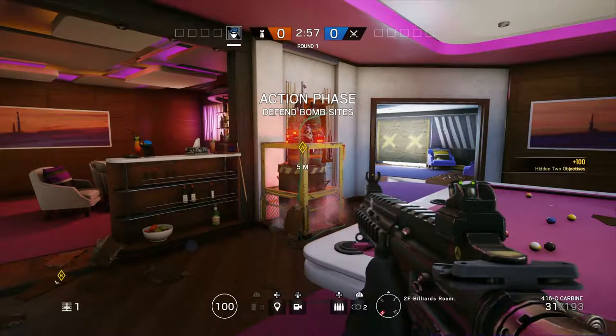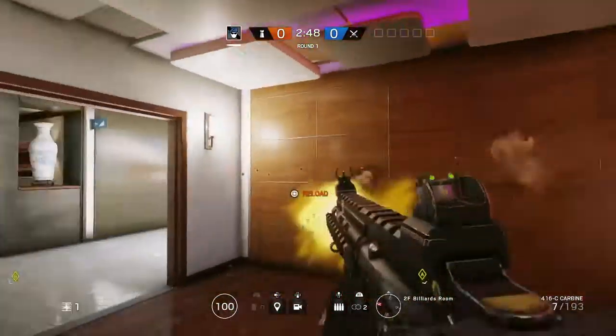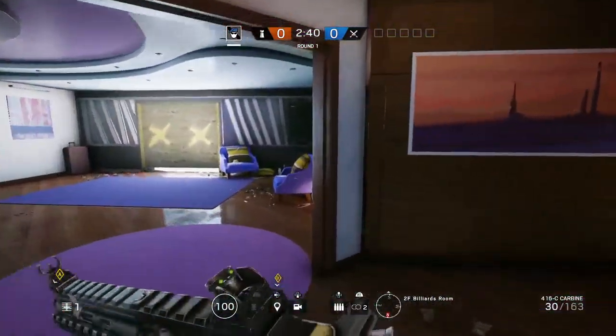There's a window right there. There's also one hatch right there. And if I were you guys, I would most definitely blow up this wall — the circular wall — which will lead you to the luxurious Billionaire Room, which has the other bomb. This room is lit, you can see the whole bomb and everything. These are walls you definitely want to reinforce.